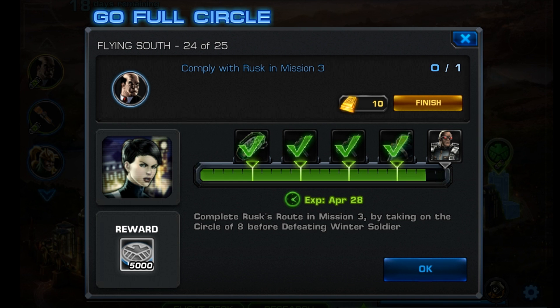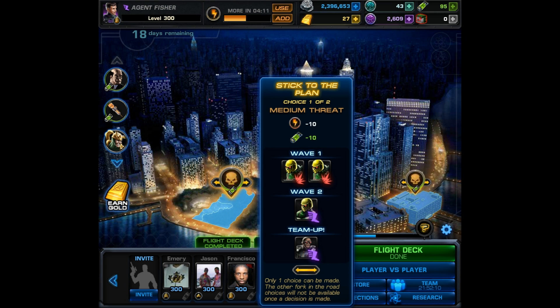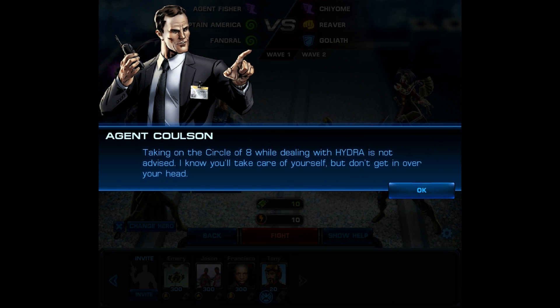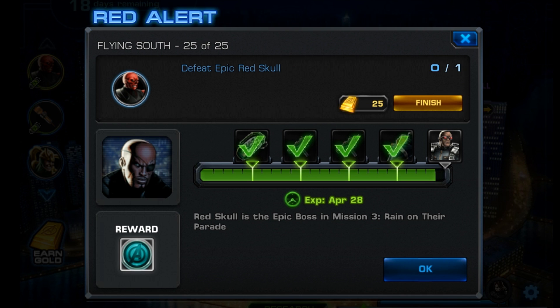Task 24: Comply with Rusk in Mission 3. So this time you're going to take on the Circle of Eight. From my experience, I only chose the Arrow option and did not fight the mini boss Circle of Eight member, and I still received credit. So you only have to choose Choice 2 of 2, and you do not have to fight — I believe his name is Behemoth. The way you know you have the right route is because there's a team up with Steve Rogers, and you're fighting Circle of Eight members. After completing this route and defeating Winter Soldier, you'll get 5,000 silver and move on to the final task.